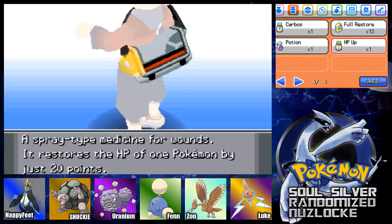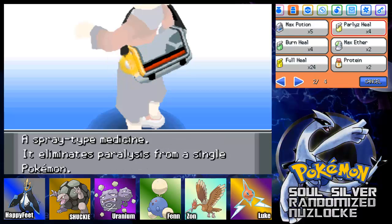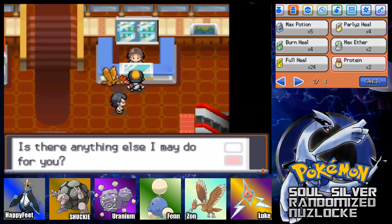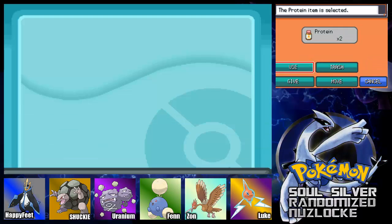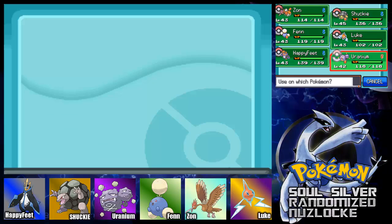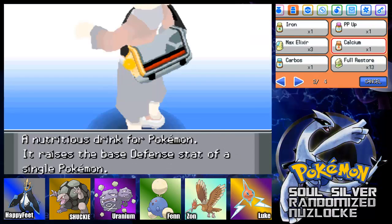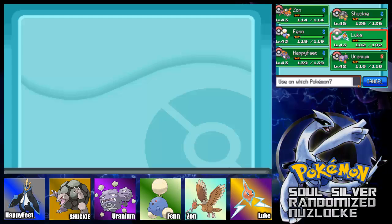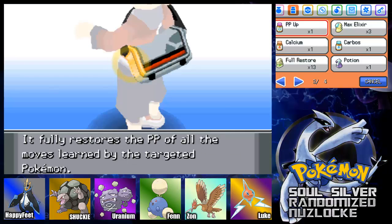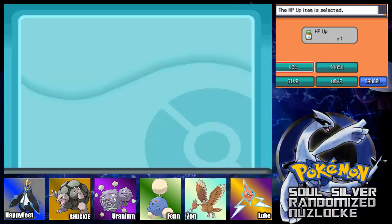We got a bunch of proteins and stuff we can give our mons. Now might actually use — let's see, protein is attack. I don't want to sell these. Proteins, that's attack. Who do we want to have higher attack? I guess Happy Feet. Iron base defense — I didn't mean these on Happy Feet. Let's see, special attack, use that on Fenn. Carbos base speed, also on Fenn. HP up — we need that on Luke.